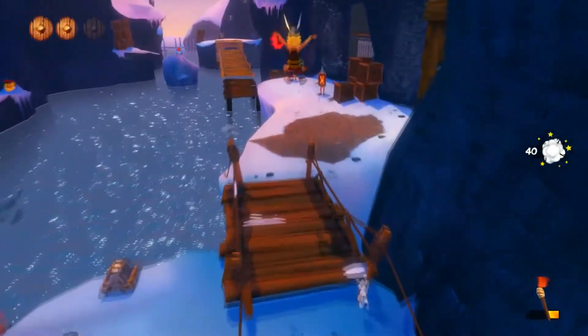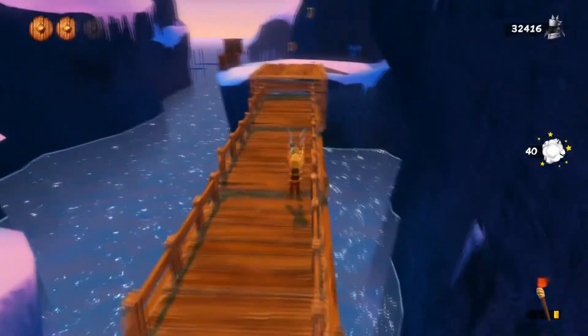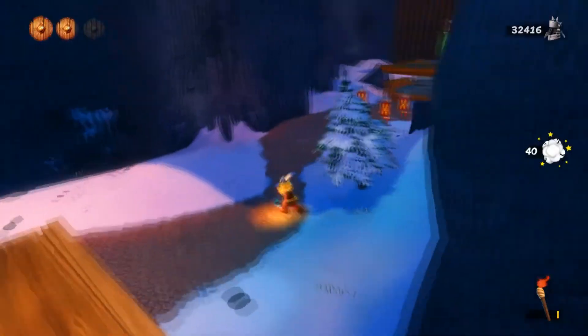A little trick on the side is to destroy this one crate here, otherwise Obelix will get stuck and you would have to wait for him to teleport when you use the next catapult.